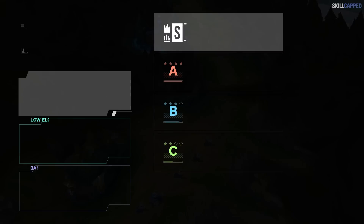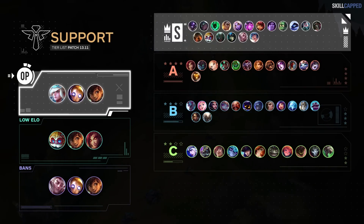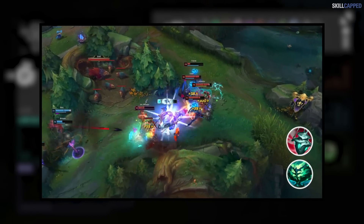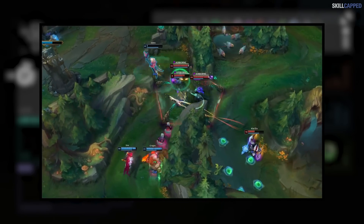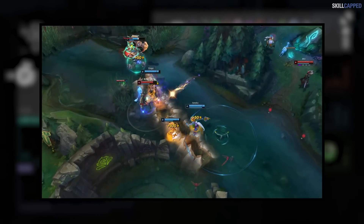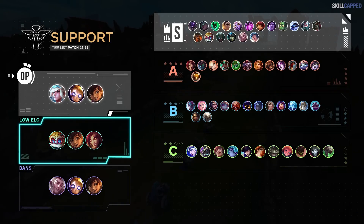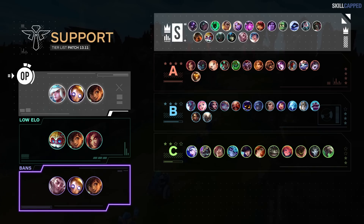The support tier list won't be changing a whole lot for 13.11. The three champs in OP tier will consist of Janna, Blitzcrank, and Melio. Sona is being pushed down to S tier as the Echoes of Helia and Ardent Censor nerfs will remove her OP tier status. Janna has been a cut above all other enchanters in 13.10 so even with the item nerfs we don't expect it to push her down. Definitely watch out for Soraka this patch as Moonstone buffs and Echoes of Helia nerfs should make her one of the better enchanters. To climb low elo from support, look into Heimerdinger, Melio, or Zyra. Best support bans: Rakan, Blitzcrank, and Melio.